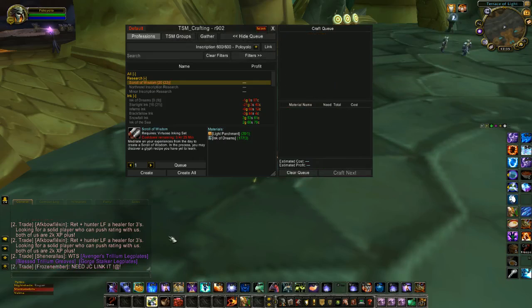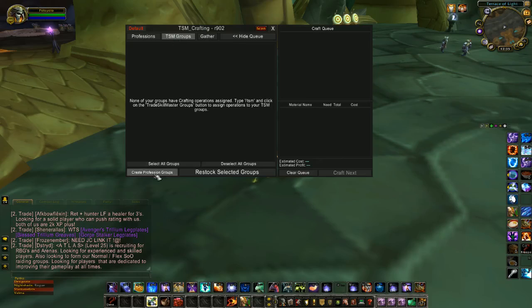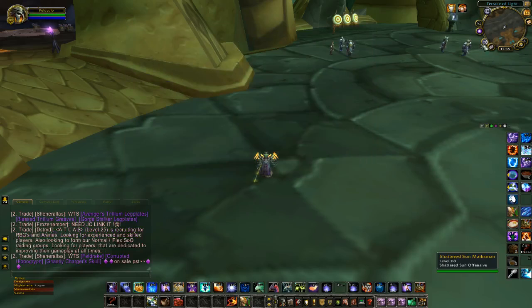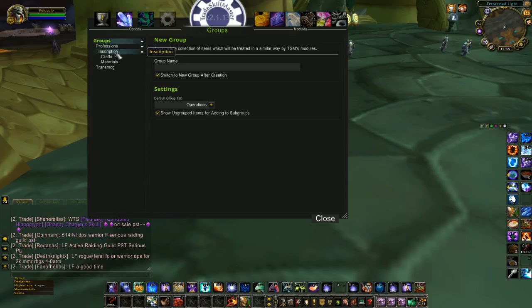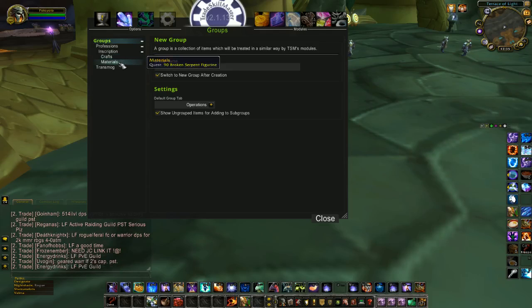Basically I opened my crafting for my inscription, went to TSM groups and clicked on 'Create Profession Groups.' What this will do is under groups, once you open TSM, it creates a profession group, an inscription group, and two subgroups below that called Crafts and Materials.